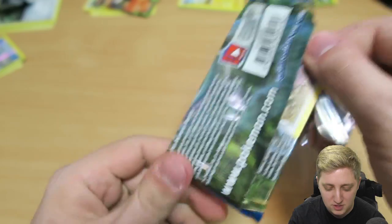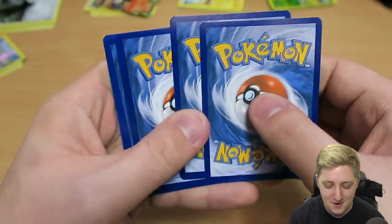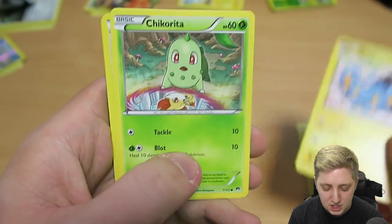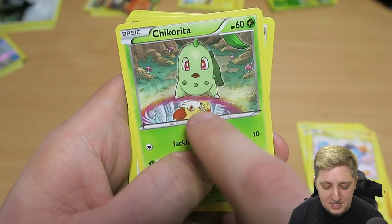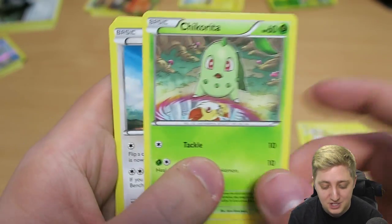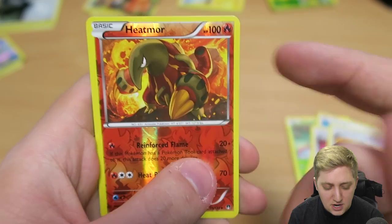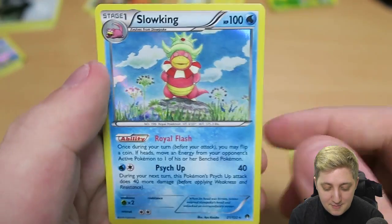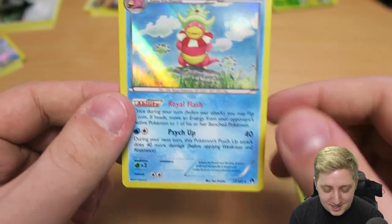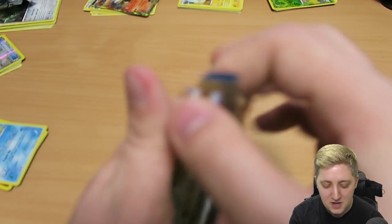Two packs left — oh god, the camera is withering, struggling to focus, record time blinking like mad — but we can do this, I believe in us! TC-GO code there you are. Three in, two out. We got a Rattata, a Kricketot, a Numel, a Shinx, a Chikorita. We've got a Stantler, a Puzzle of Time, a Bursting Balloon, and what I think is our second reverse holo Heatmor — that's kind of crazy. And then a holo Slowking — really cool, it's got the star so we know it's the real deal!